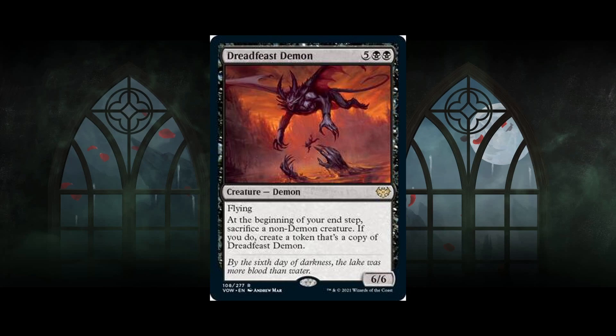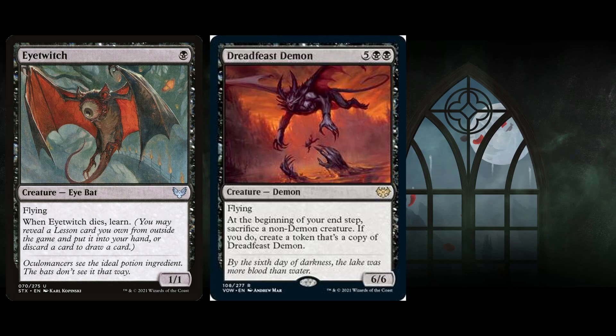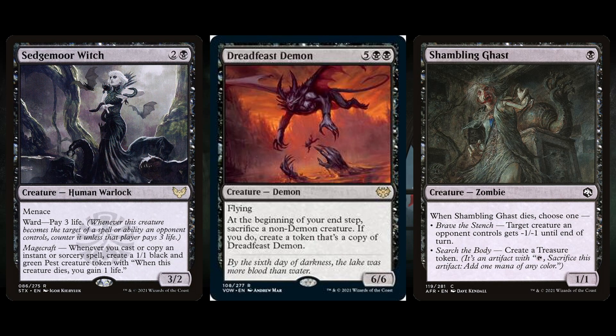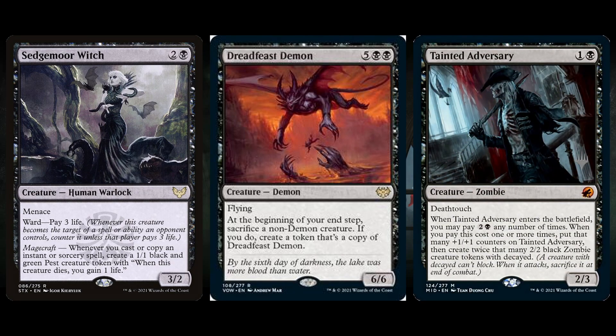If they don't have an answer for both of them, they're taking 12 to the air or 6, and it keeps multiplying. You could play something like Eye Twitch, Shambling Ghast, or Sedgemoor Witch to create tokens to sacrifice to this. If I were playing this card, it would be in a shell that generates tokens. It could also be a pretty good reanimate target in standard. For historic, there are definitely better reanimate targets like Serra's Emissary.